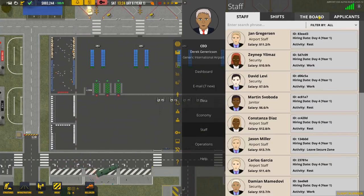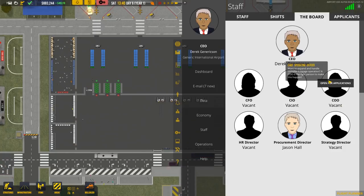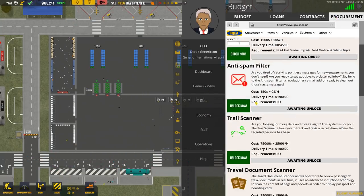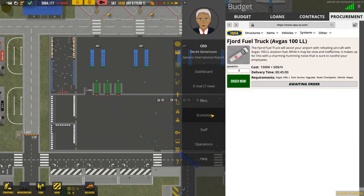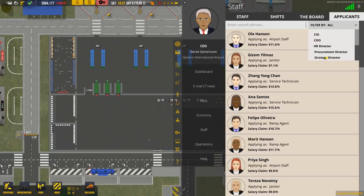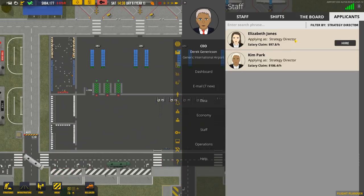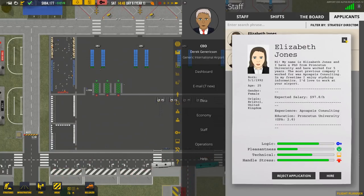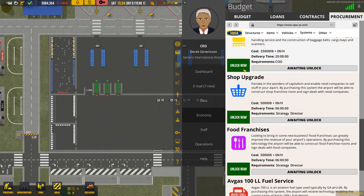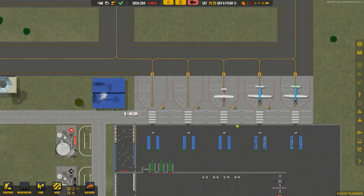We don't have a procurement director. Let's sort that out - over to the board. Actually it's a strategy director, I must have misread that. So in Staff, open up Strategy Director, change the filter to Strategy Director, and then hire someone. I don't think the director stats do anything - at least nothing is ever stated - so it could just be the tutorial doesn't explain it, or it genuinely doesn't do anything.